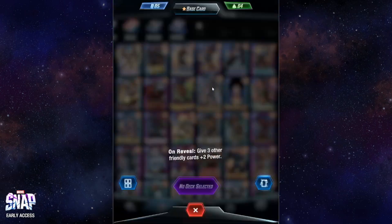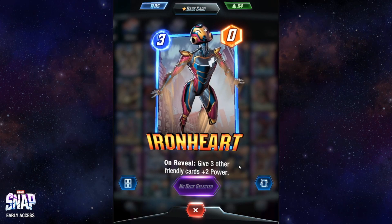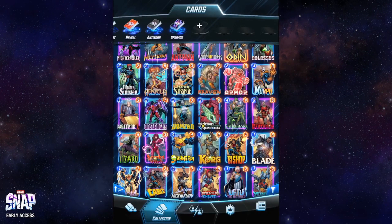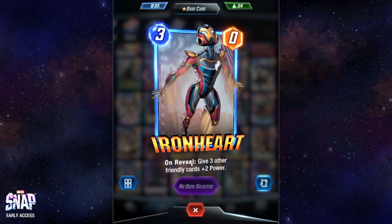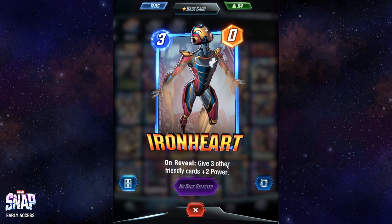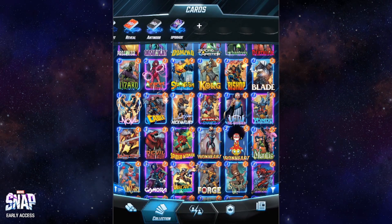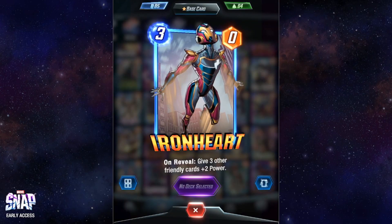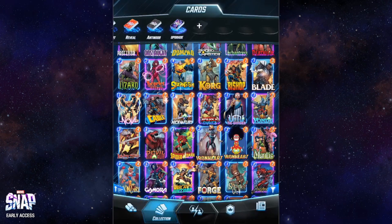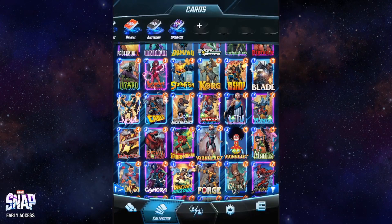Iron Heart — I have two versions of basically the same card. It gives three friendly cards plus two power. Used quite frequently and also often in combination with Odin, since Odin re-triggers on-reveal capabilities. If you've played Iron Heart and then play Odin, the on-reveal triggers again giving another three friendly cards plus two power. It's a very good card to boost cards you've already played, though you don't know exactly which cards or in which location will be boosted. Still quite useful to get plus two for three cards already played.